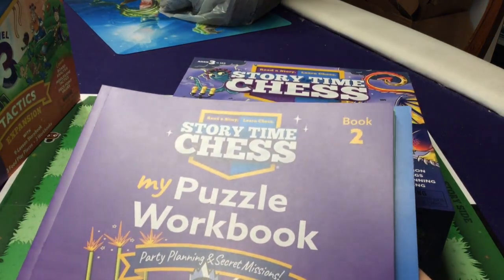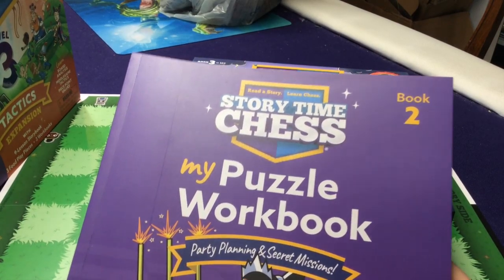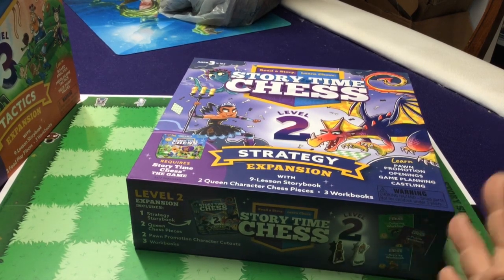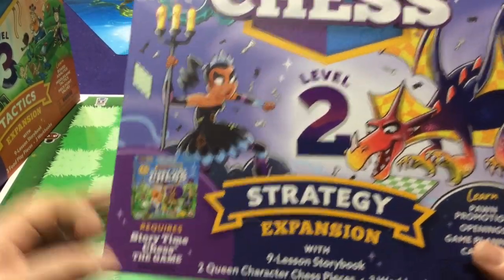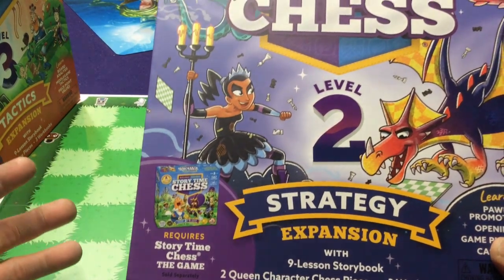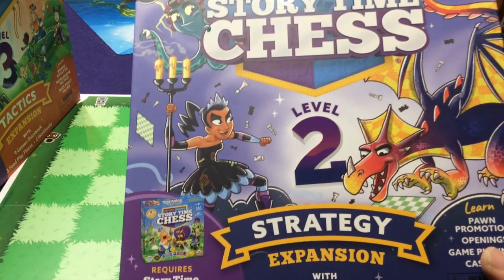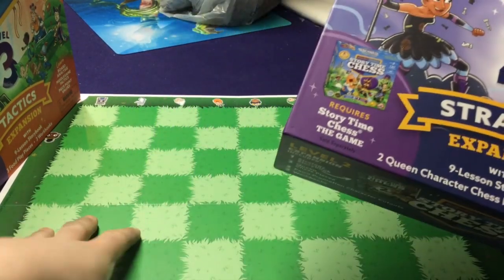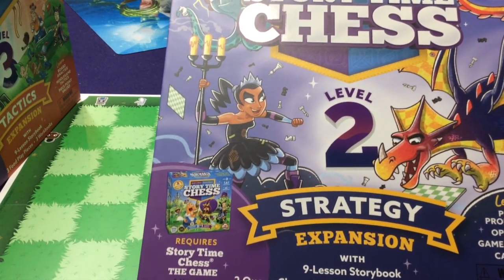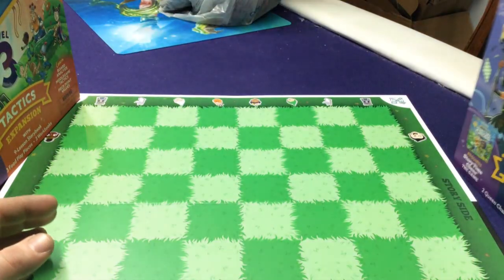If you watched my first video, you saw I kind of went over these briefly, but I'll go over them again here. The Level 1 books don't come with this set — you have to buy those separately — but you do get the Level 2 ones in this box. You are required to have the base game because you won't have a chess set. Now, I already own a chess set — do I still need to buy the base game? Not necessarily, except it's going to reference the cardboard cutout characters and tokens used in the first game. You can use your own representations for these if you'd like.